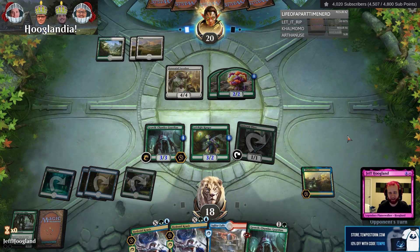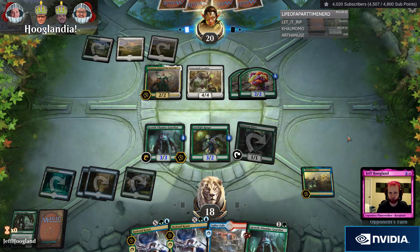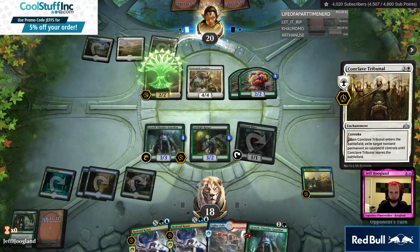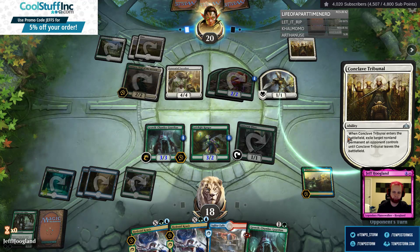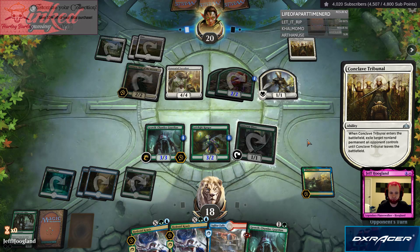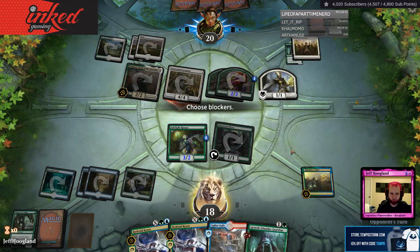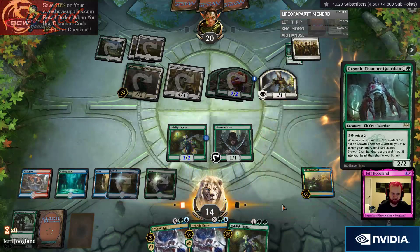They definitely have four March of the Multitudes in their deck. So if they have that on curve here, we're going to be in a little bit of trouble. Amara seems okay for us. If they have land plus March, I'm still in a little bit of trouble. This could be Amara into Conclave. Takes the token for them. I assume we're going to see Climb go over here since it's one of our better cards. I don't think we'll see the Lockstone attack — it's like trading their 4-4 for my 3-3. They could exile the Growth Chamber Guardian and get aggressive and smack me for four.